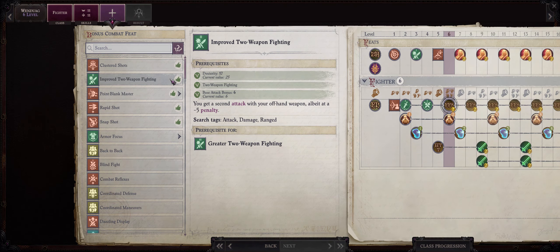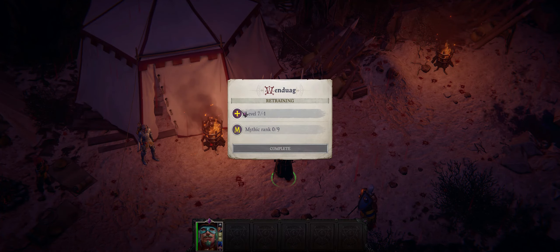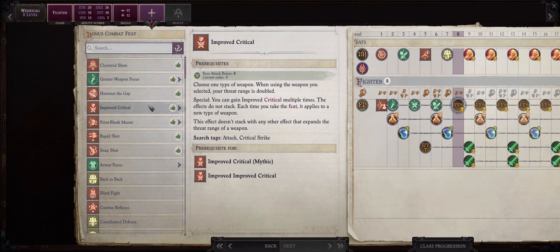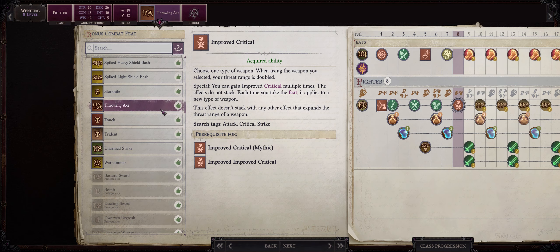At level 6 we get another feat — Improved Two Weapon Fighting — to increase our number of attacks. For level 7, I like going with Shake It Off. It helps to have high saving throws, and in the case of Wendwag she has quite low Will, meaning she will often fail against the most annoying crowd control effects in the game. Shake It Off will help us overcome this disadvantage.